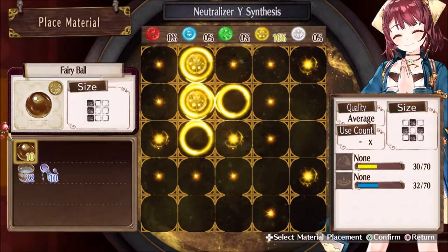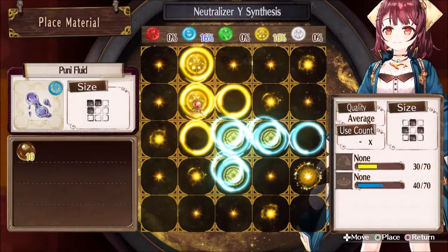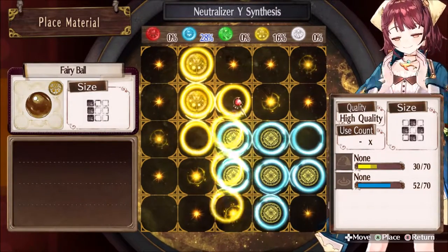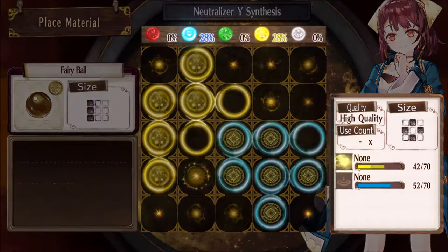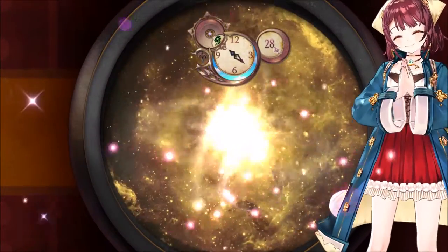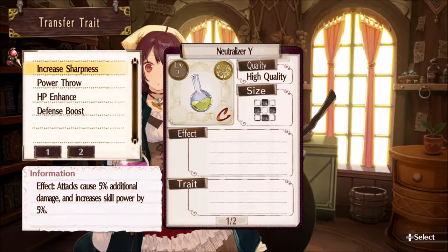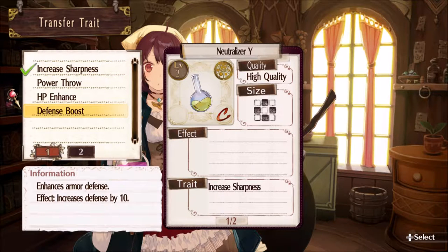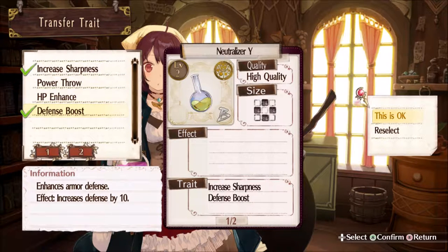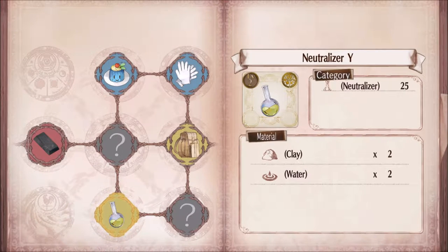Alright, this is going well. Yeah, this is good. This is great. There we go, guys — easy. Alright, I'll finish it now. Done! Five Neutralizer Wise — what traits to transfer? I'll take defense bones. Okay, it's finished. Neutralizer Wise made!